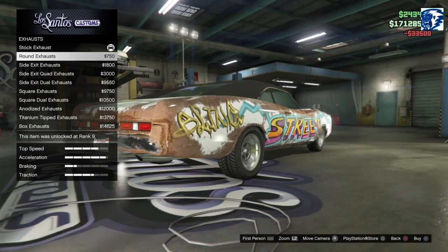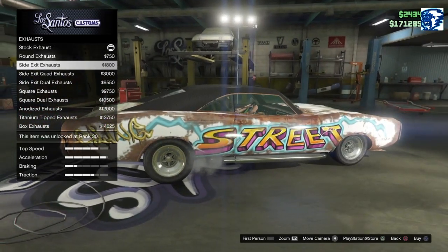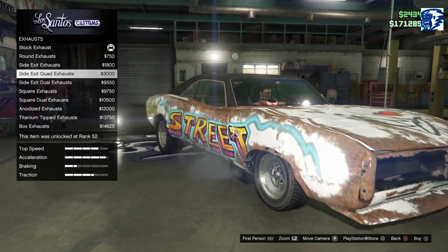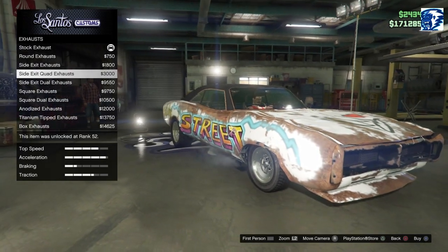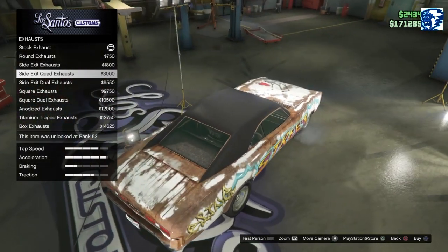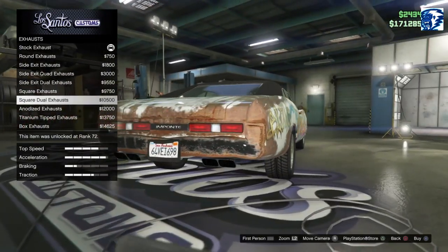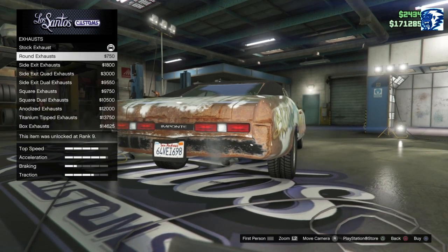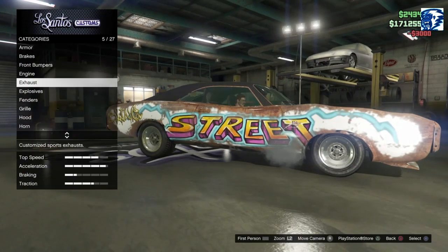The exhaust pipes - this is the only thing that won't look rusty. There's the duals coming out the side - oh I like that, I like that side exit quad exhaust. Is there one on both sides? Nope, it's not going to show me. All right, we're going to go with that quad one - it's like giving the finger to Mother Nature.